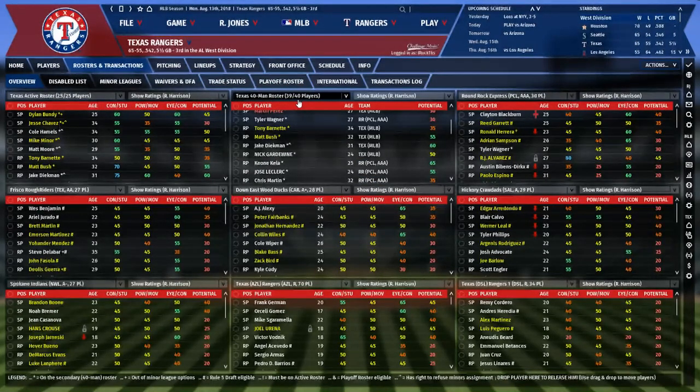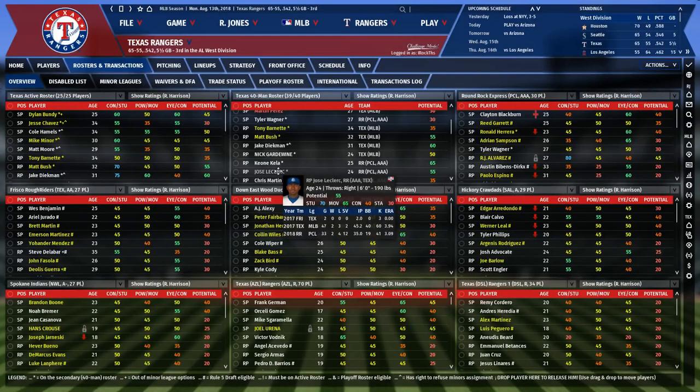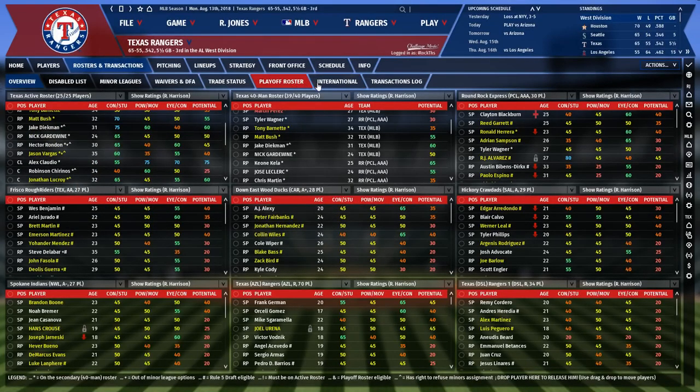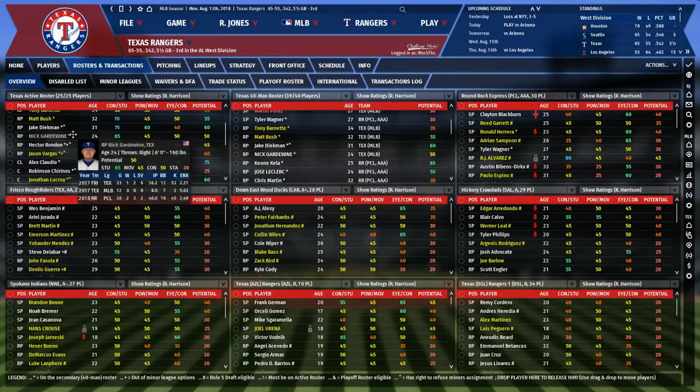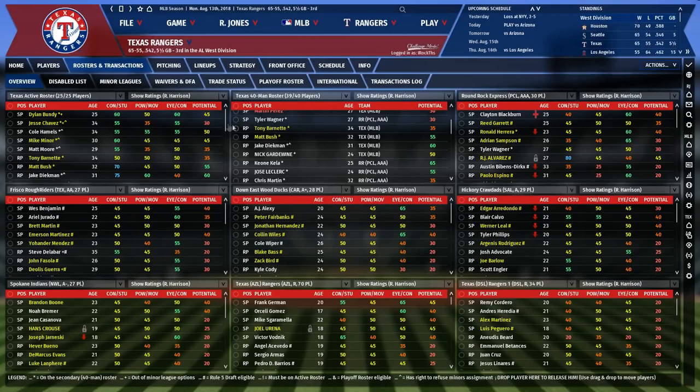My 40-man is at 39. Gardewine had to be put onto the 40-man, but Barnett was already on the 40-man, so when I took Fister off I didn't have to replace him. I had to designate Fister for assignment and place him on waivers to get him off the major league roster. We'll go ahead and continue simming, and hopefully it just keeps getting better.